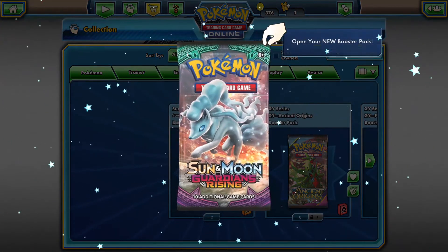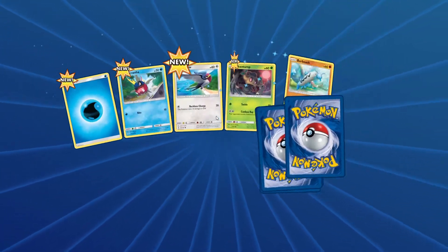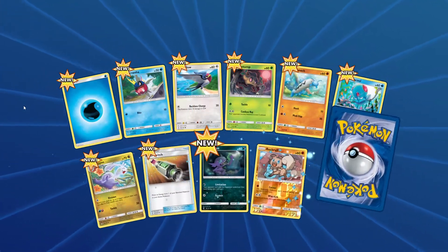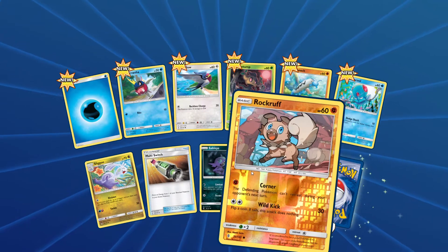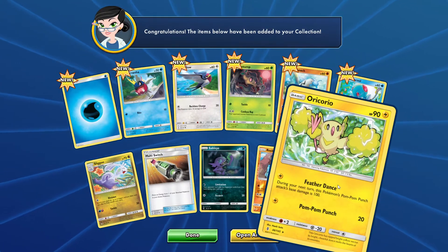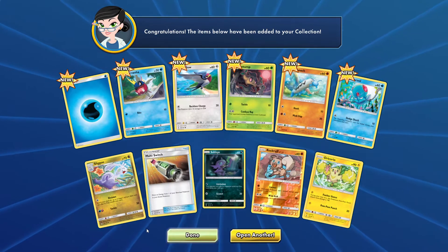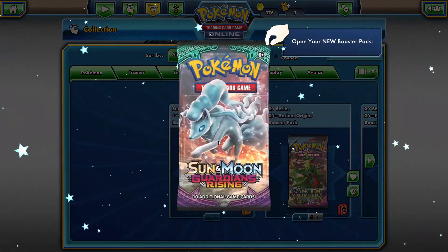Alright, let's go with Guardians Rising. This set has rainbow rares, so hopefully we can pull one of those. Going inside, we got a reverse Rockruff as you can see right here, and as a rare we got just an Oricorio — just a regular rare. We have to deal with that. Two more Guardians Rising packs left.